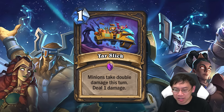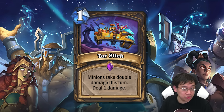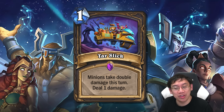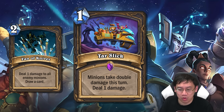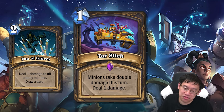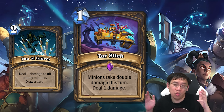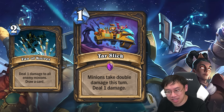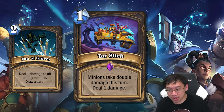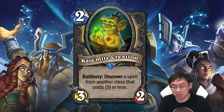Rogue also got Tarzlik: one mana, minions take double damage this turn, deal one damage. This looks more suited for a control or value Rogue using cards like Fan of Knives to clear the board. I don't believe in a value or control Rogue coming about right now, and Tarzlik - while good in that type of deck - is not good enough to make that kind of deck happen.